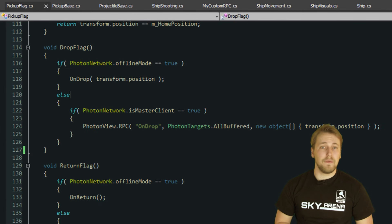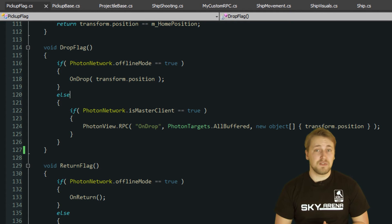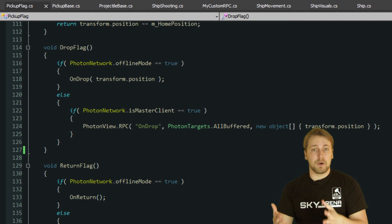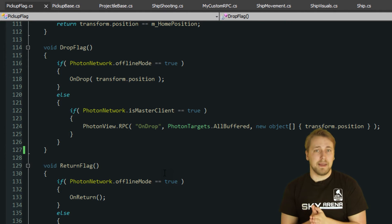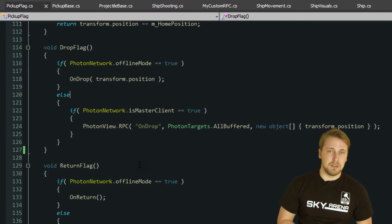The same is important for the flag. If you look at the pickup flag script, you won't find an OnSerializeView method which sends information about who picked up the flag or where it might be dropped. Since the RPCs have all the information necessary to determine where the flag is, we don't need to send this information multiple times per second. We just have to make sure that players who join later also receive this information, which is exactly what a buffered RPC does.